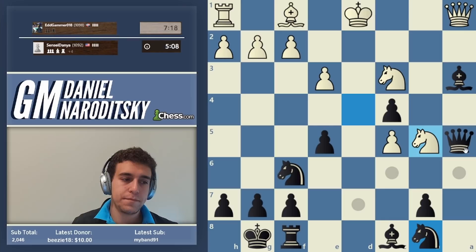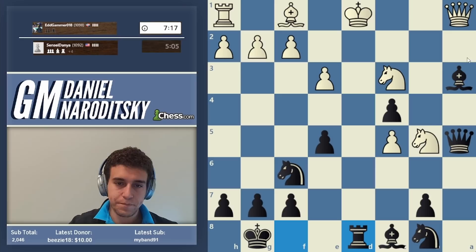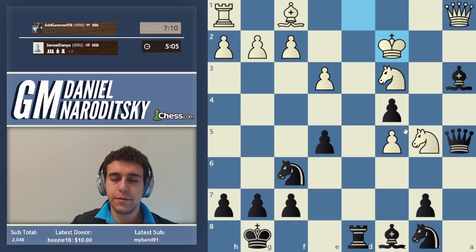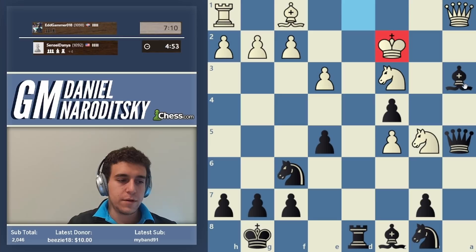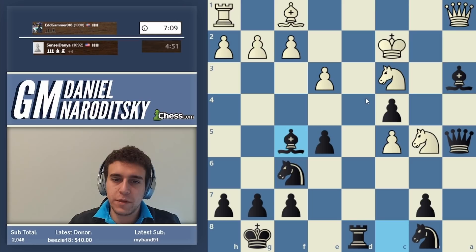If we wanted to avoid the queen trade, we could have brought the queen back to d8, unpinning it from white's queen, then taking the pawn. But I knew he would play king c2, which is a bad move because it walks right into another check. The path forward is to develop with check — the king is on c2, very vulnerable — so we give another check with the bishop.